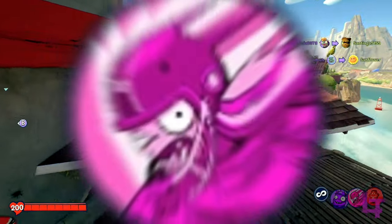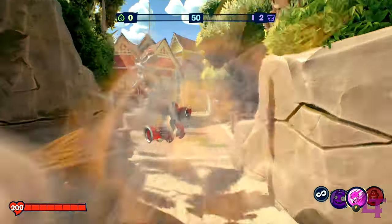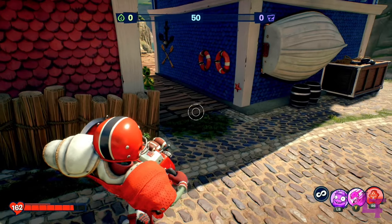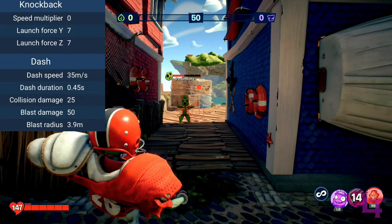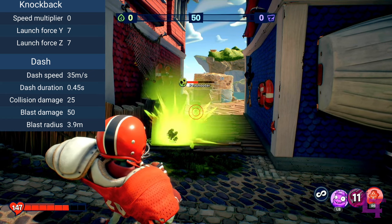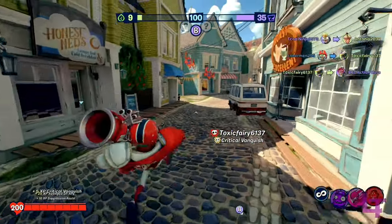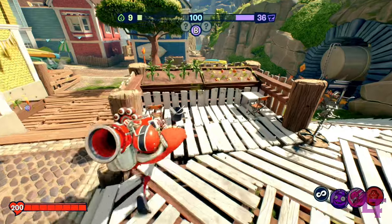The All Star's second ability is the Sprint Tackle. For the most part, this ability launches the All Star forward a short distance and can be used as a great source of horizontal mobility. When it comes to dealing damage, if during the tackle the player makes contact with a plant, they will deal 25 damage to the enemy directly hit and 50 damage within a small explosion radius to all others nearby — including the one you bashed, resulting in them receiving 75 damage total, along with being knocked away. With only a short 14 second cooldown, you can pretty much use this whenever needed, so don't be afraid to use it.